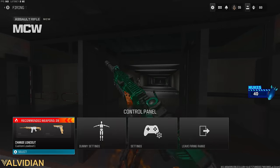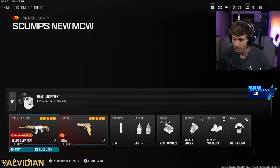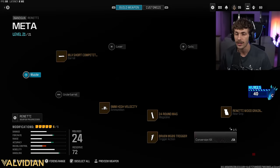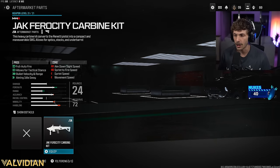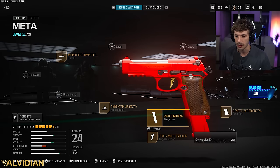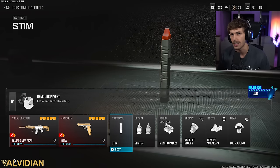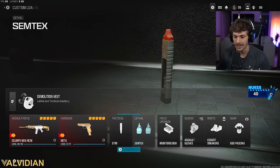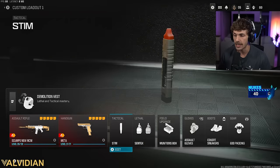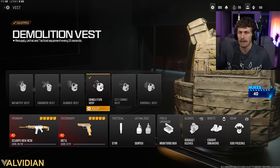Most people will actually like this build more than Scump's, but keep in mind Scump's build is still crazy. For the secondary I'm rocking the Renetti — I need to remember to get the conversion kit on there. The pros don't run a suppressor because it's banned in competitive matches. For tactical I recommend the Stim, and for lethal I have the double Semtex, which you can get by adding the Demolition Vest.